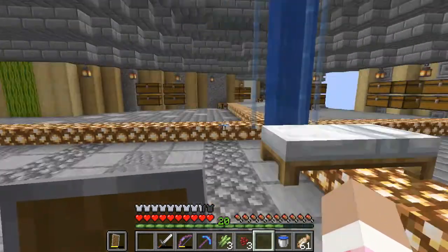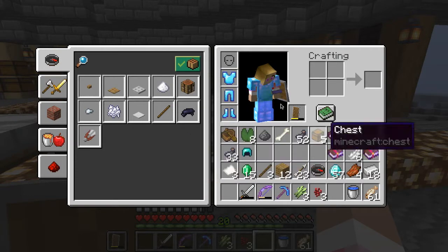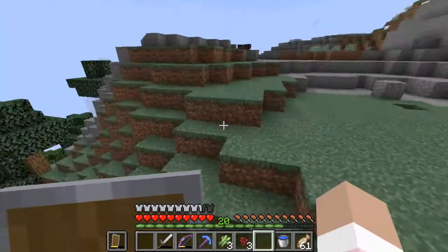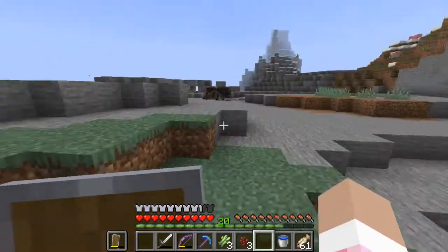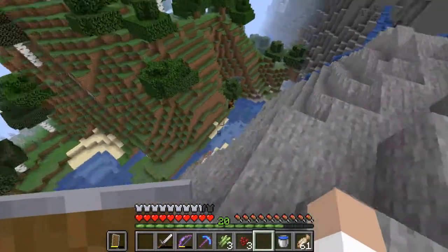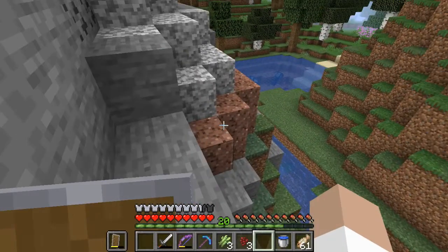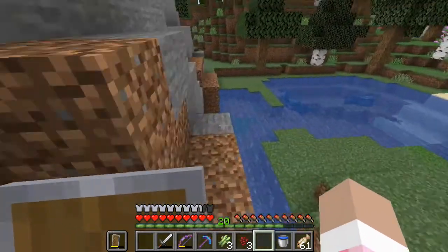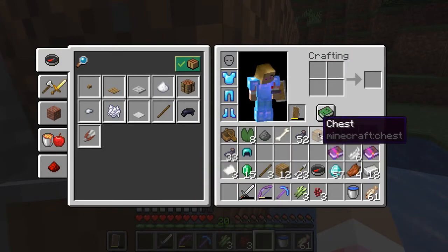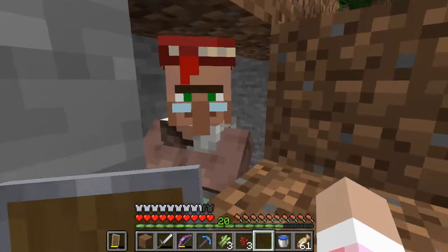In today's episode, we have a mending book which I purchased at the end of the last episode of Uncut Ramblings. In this episode, I want to make myself a good helmet with a lot of good enchantments, and I also want to make access to mending easier for myself. The best way to do that currently is to improve the ease with which I can trade with this villager, who is still behind this wall.